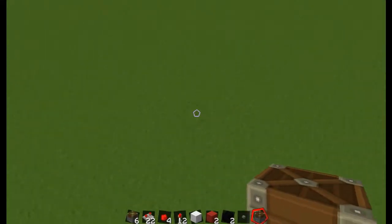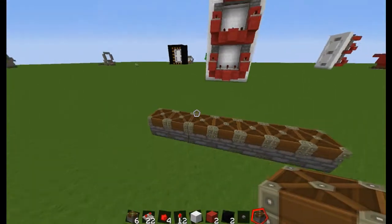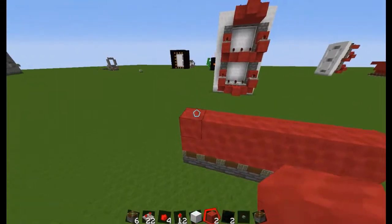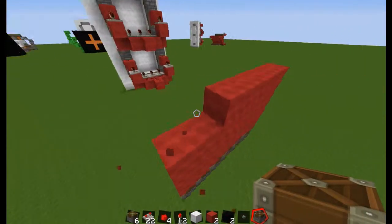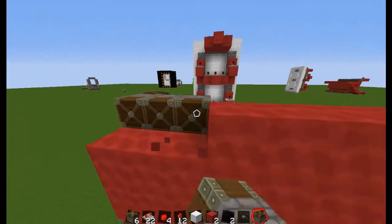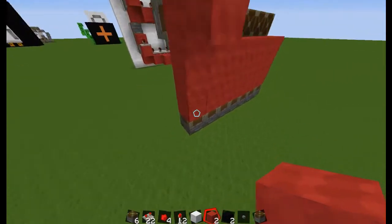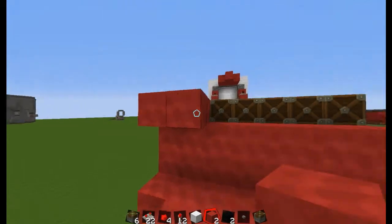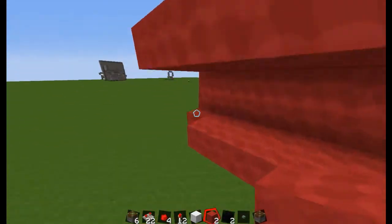Now you're going to want to get normal pistons — not sticky pistons. Put seven pistons down in line with the actual timer. Then pile up red blocks — four rows, you can do any colour. Put a piston behind that, then put them all the way along. Once you've put all the wool around it, it should leave a two-by-two hole in the middle. I'm just placing the wool now.